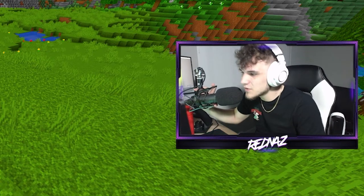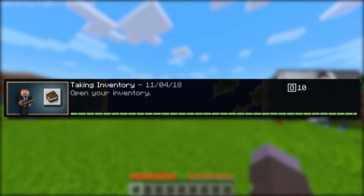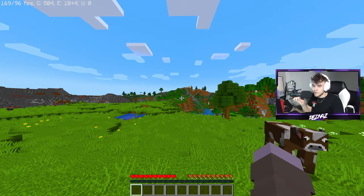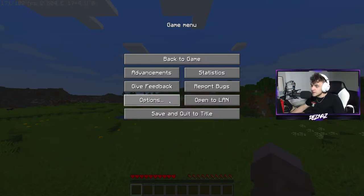What's up guys, Rednaz here and welcome back to another Minecraft achievement guide. Today we're gonna be taking a look at the achievement 'Taking Inventory.' Now I know this one is a little bit hard to follow along with, but I'm gonna try and keep this as simple as possible. What you're gonna want to do is step one: press your inventory button.